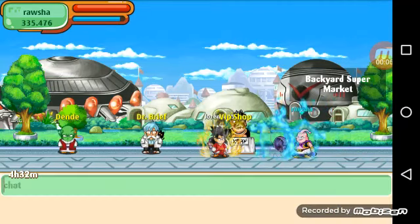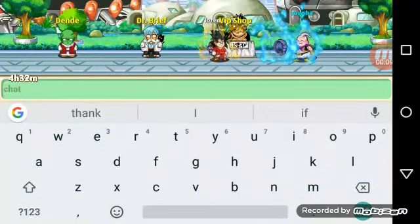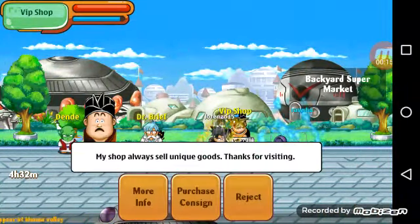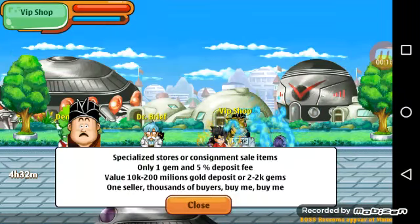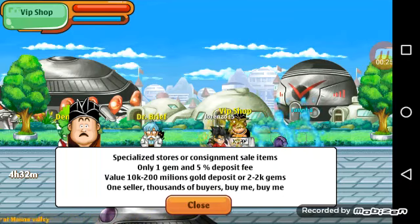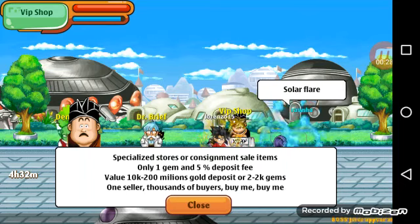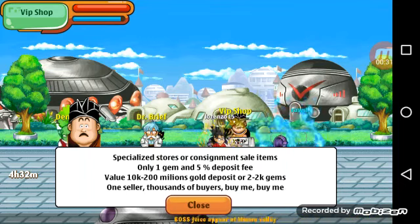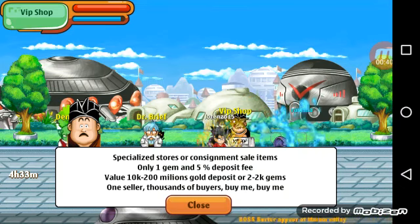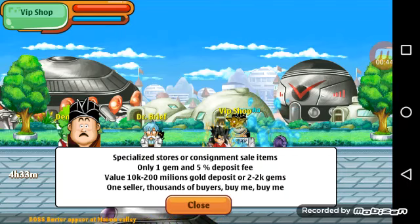Okay, VIP shop — I'm going to try to explain this as quick and easy as possible. In the VIP shop, specialized stores are consignment sale items only. There's a one gem and five percent deposit fee, meaning it costs one gem to put an item on the shop, and as soon as it's bought they take five percent of the total purchase price. Value ranges from 10k to 200 million gold deposit, or 2 to 2k gems — one seller, thousands of buyers.